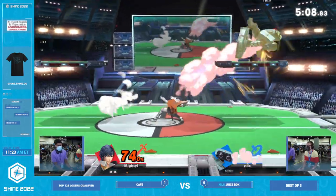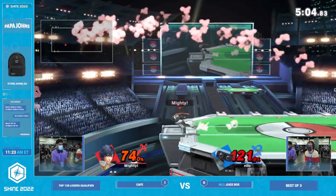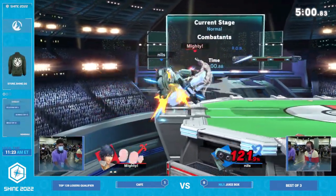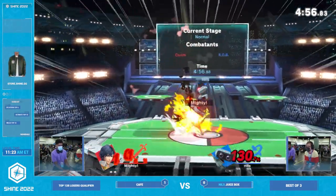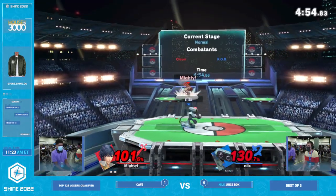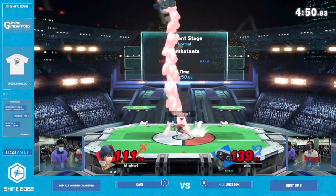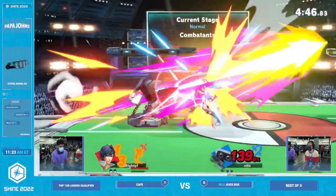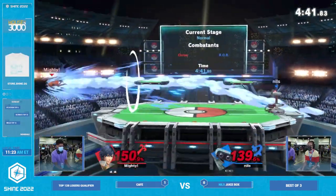I feel like Chrom has really fallen out of the meta to a degree — we see so much less of him now than we did in early Ultimate. But it's not that he's not a strong character. He can be a very frustrating character to play. There's the potential to just instantly lose a stock to anything — it's so high in so many matchups. But when you play your cards right, he's still so strong. And especially at this level of play, getting into round two of pools, you'll see players who aren't as adept at getting the edge guards in on Chrom. The top level players are always going to nail any of these edge guards on the up Bs.